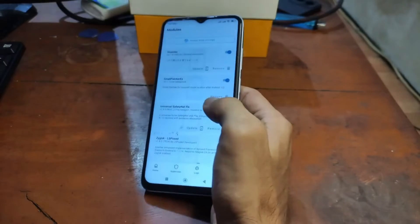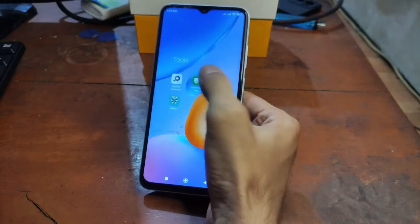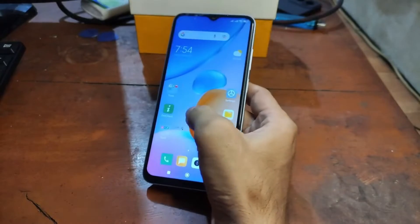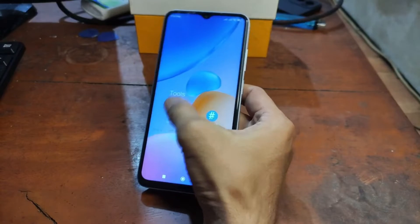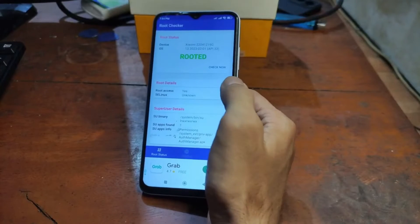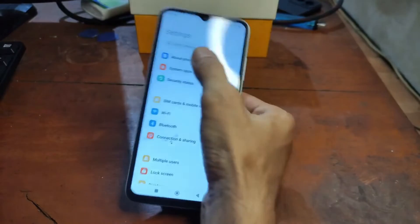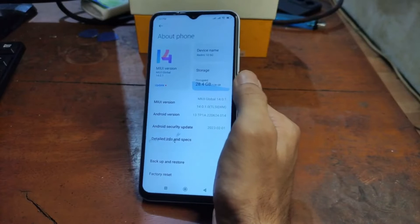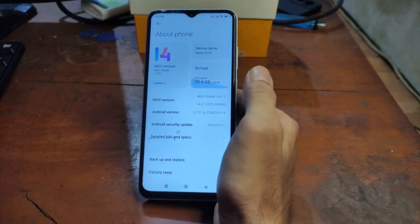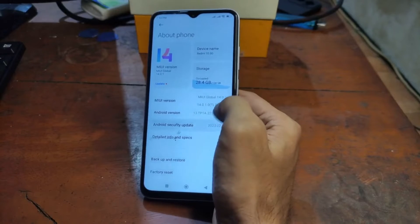From here you can install LSPosed, MagiskHide Props Config, Shamiko, and other stuff. We're going to use MIUI 14 on Android 13 on this one. Make sure you already have the bootloader unlocked — there is no instant bootloader unlock at the moment, so you have to wait seven days.